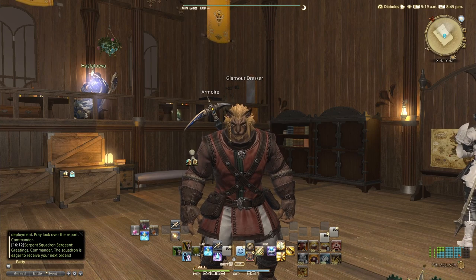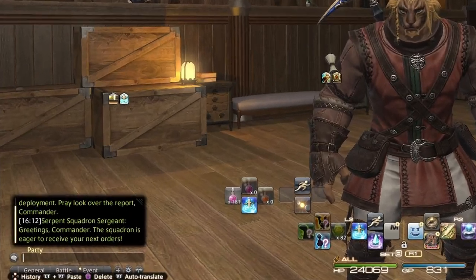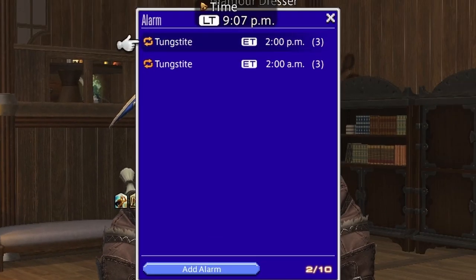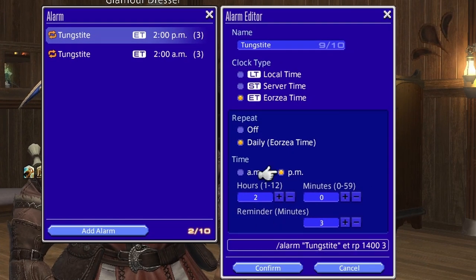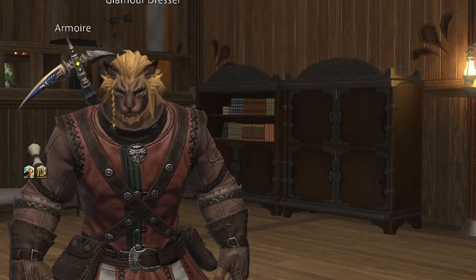If you're wondering where to access your alarm menu, go over to your chat and just type in '/alarm' and it should pop up the alarm menu. You don't really need any existing alarms before going into this — just '/alarm' will pop it up and you can edit these if you like.